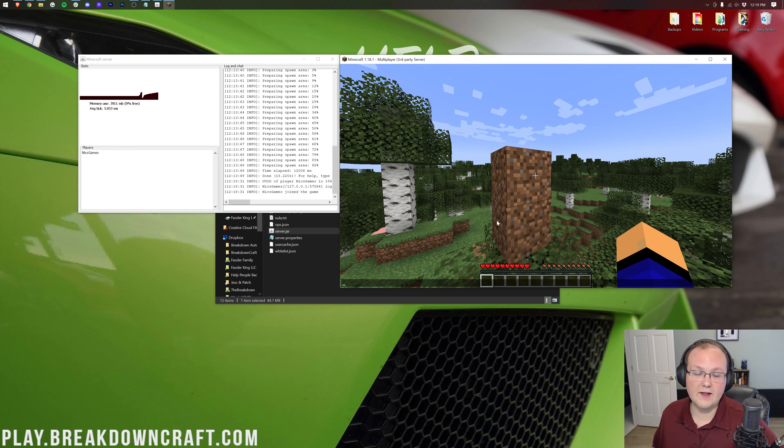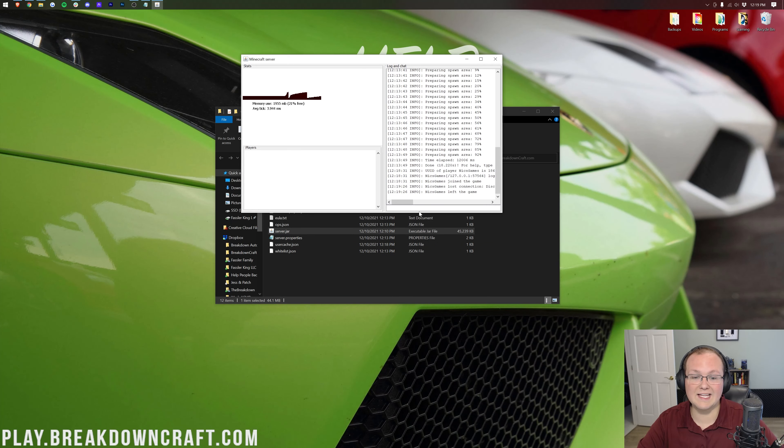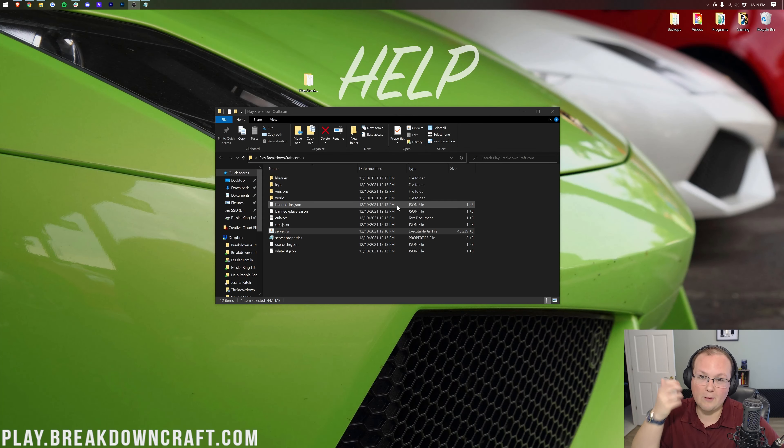Let's close out of the server and show you how your friends can join using your public IP, which requires port forwarding. Always stop your server properly by going to the server console and typing "stop" — S-T-O-P — and hitting Enter. It will close out properly and you're good to go.